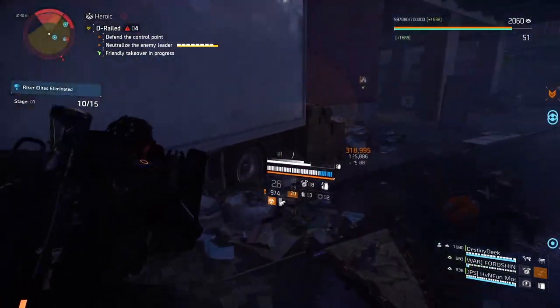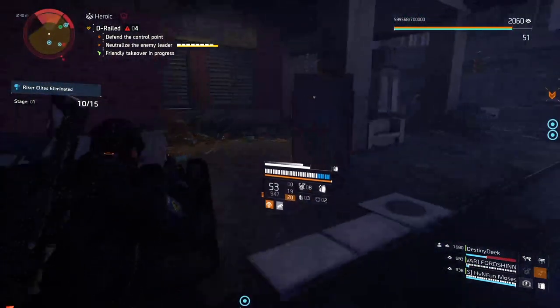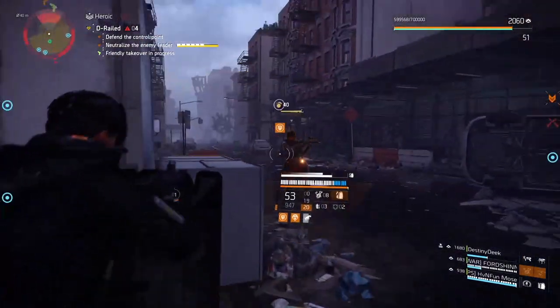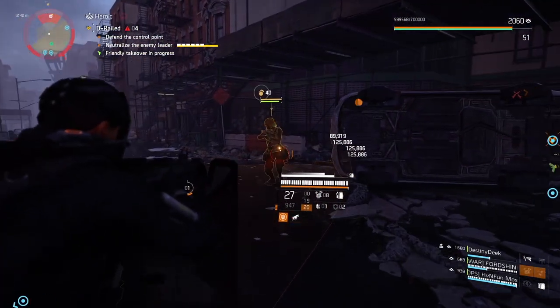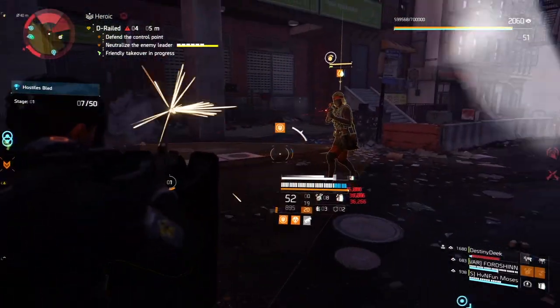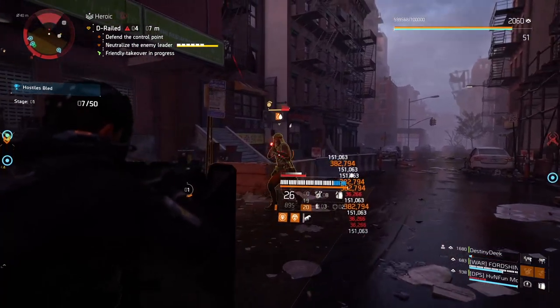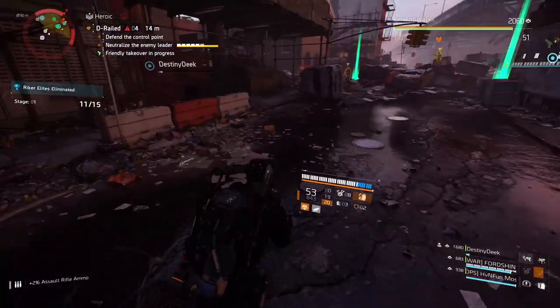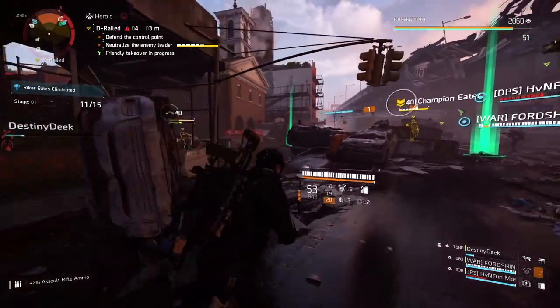On the weapon talent side of things, should this be a shield build, a Liberty would be great. Taking advantage of being close range could mean Close and Personal becomes viable here. Some people would suggest Preservation here — I don't buy it, as there's already a lot of incoming healing. For gear talents, there are some neat options: Vanguard, Protector, Unbreakable, even Adrenaline Rush, just to name a few.